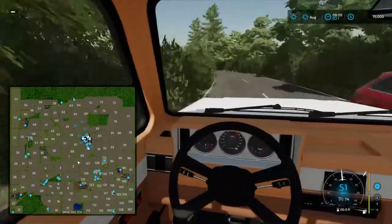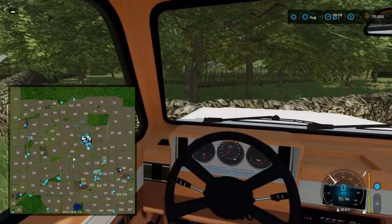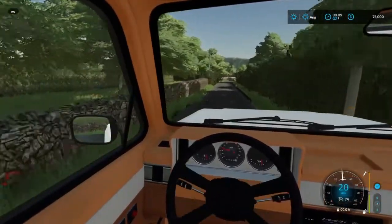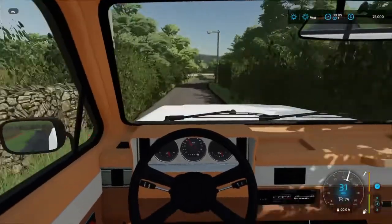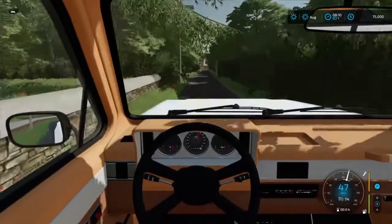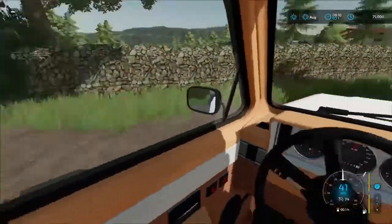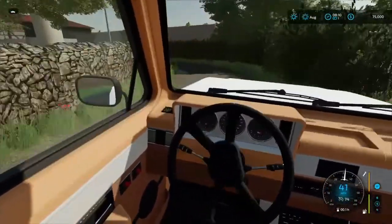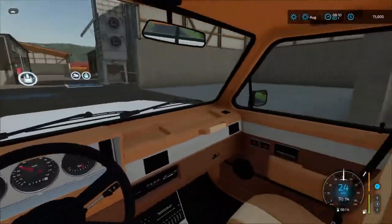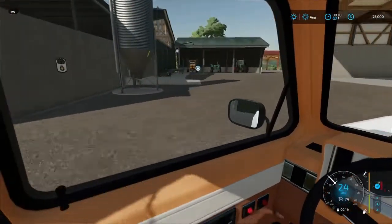Probably shouldn't be driving this fast down this road. Let's head in here — this is our main farm, this is where all our equipment is. Doing a lot of farms around here, so we'll take a look at that. Yeah, I do like this map — good thing these light poles are not collision. Here's our barn, a little shed, silo, more sheds. Auto feed as well. Here's some of our equipment.